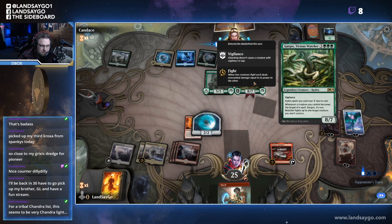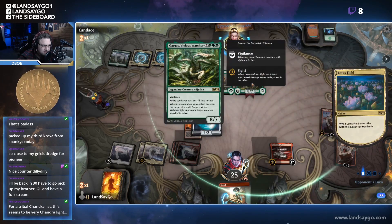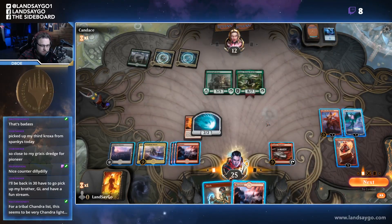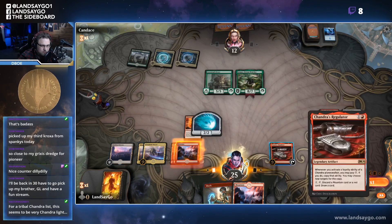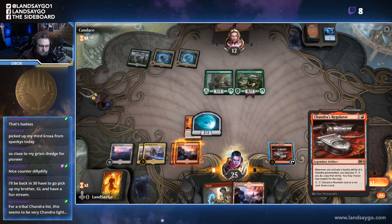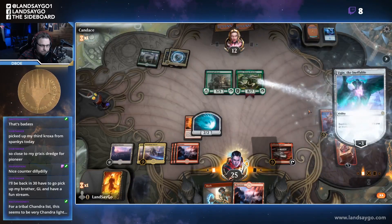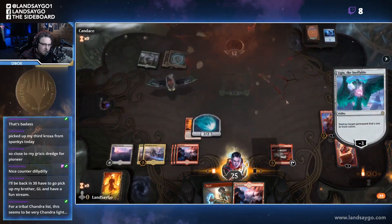It becomes the target of a spell — it fights a creature you don't control. All right, so we can hold up the Regulator here as well, which is nice. Let's go ahead and neg down — kill that. All right, here we go.